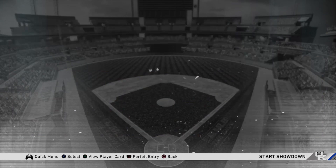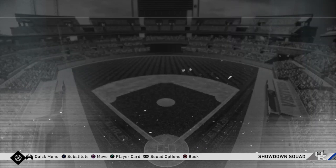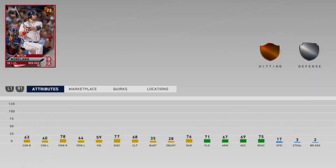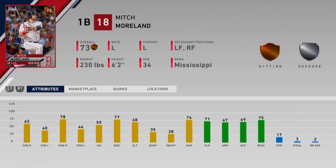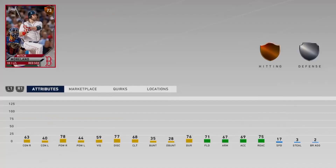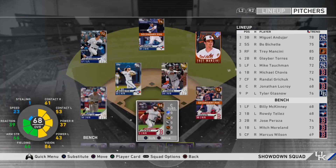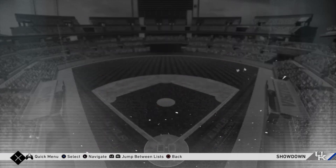Now we have to equip our perks and make sure our lineup is set. Some of these auto-generated bronze guys are really good — Mitch Moreland is one of the better hitters against righties in this game for bronzes, and he was given to me even though I didn't draft him. I'm going to put him in for Tauchman. Brandon Drury I didn't draft but he's really good, so we ended up putting Mitch Moreland in the lineup. Now we're going to move on to the first set of moments.